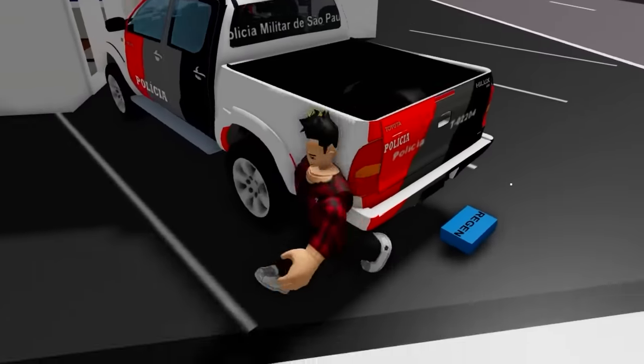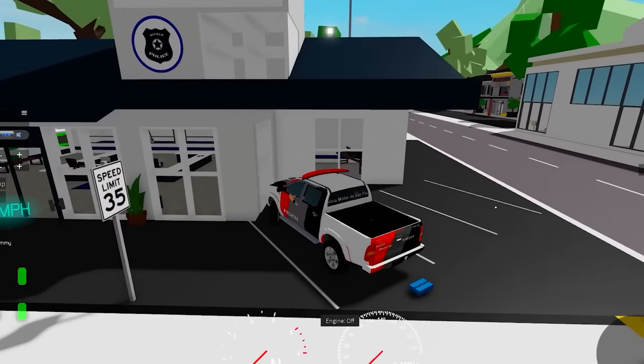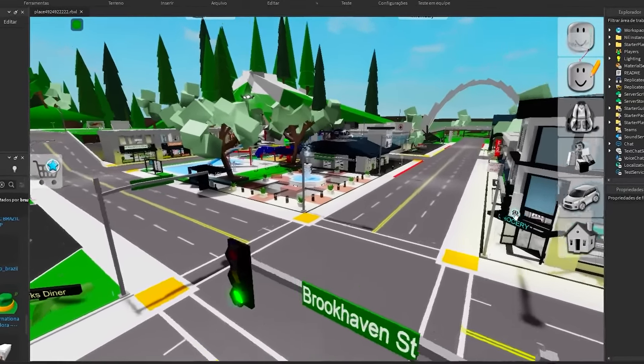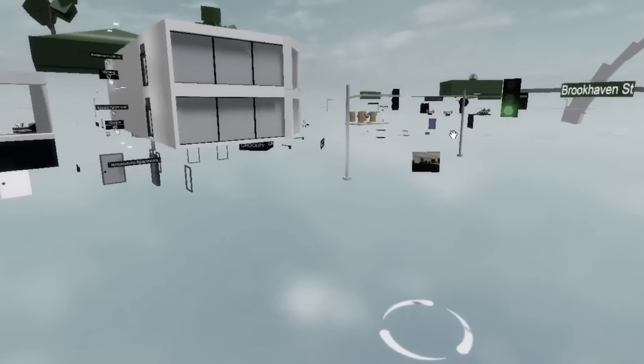What happens if I step on this? Nothing apparently. At least the car still works — or not. I guess I was wrong; I can't get it out of here. I'll be making the best Brazilian Brookhaven possible. For this I got a program that lets me modify maps in Roblox. With this I can do stuff like delete everything — just look at how weird it looks now.